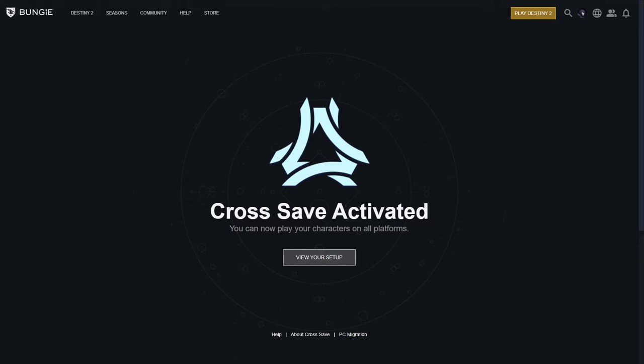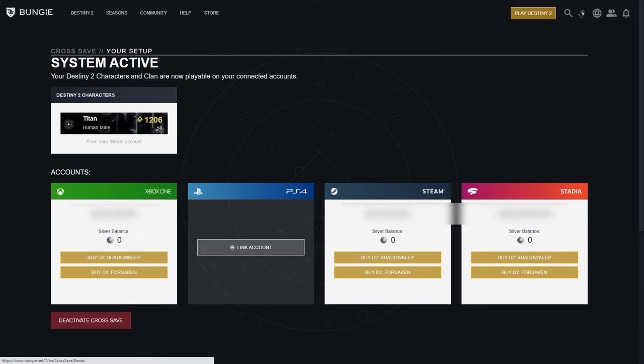If you want to review your setup one more time, hit that button in the middle and you'll be able to see your account and the ability to deactivate cross-save. You will also have the ability to buy the expansions for every platform. The expansions do not cross over to each platform — their progress does, but the ability to play them does not. So you will have to buy them separately for each platform.